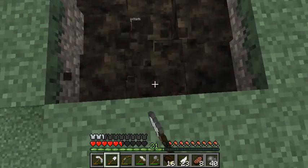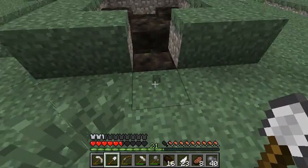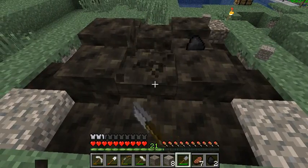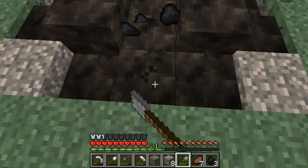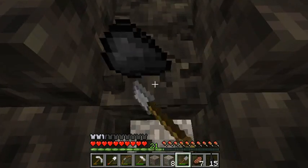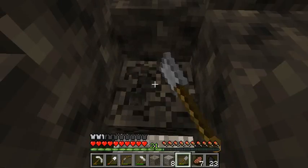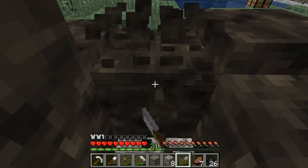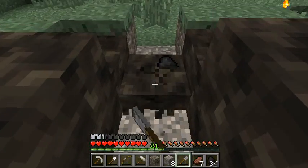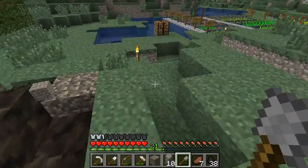As one of you pointed out, the reason that we hardly got any charcoal at all on the first charcoal pile was because we used a very, very small amount of wood, and that gave us a like a single layer of charcoal. This time what I had done is I stacked everything completely full — or almost completely full — and that took quite a while, but it worked.